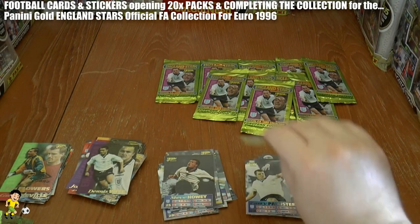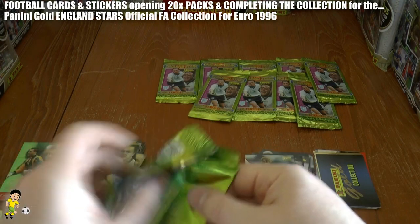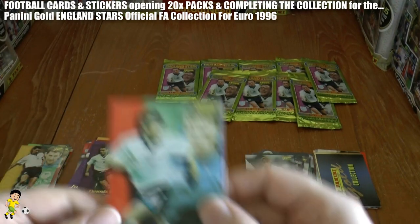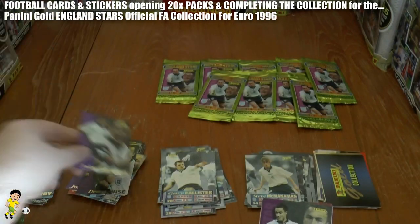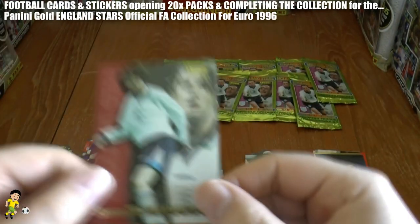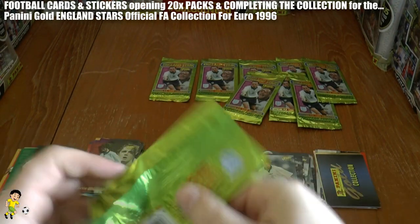We've actually put those on the wrong ones there — hopefully we've rectified that. Next up we've got Tony Adams, Big Tony from Arsenal, centre-back. And Nicky Barmby there again. John Barnes — starting to come out regularly now. Dennis Wise, Gary Pallister, and Steve McManaman. So all action shot cards rather than the squad number ones.